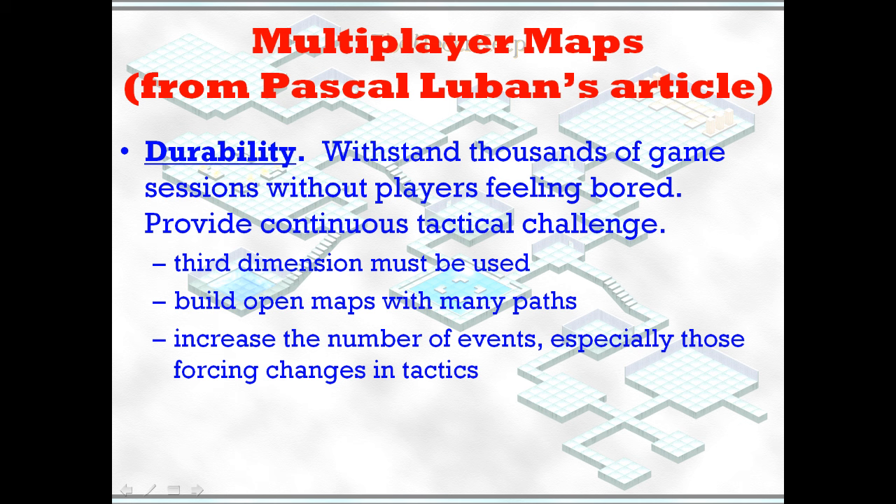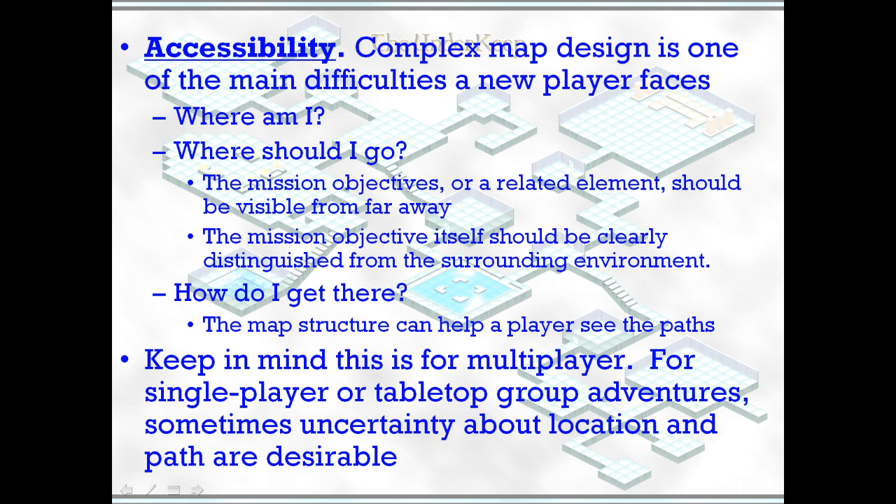You need to increase the number of events, especially events that change tactics, because if players are playing these maps again and again they're going to need variety. Accessibility is important in multiplayer maps, especially for new players — they want to know where they are, where they should go, and how they get there. In individual play, figuring that out might be part of the game, but in multiplayer maps, not so much.